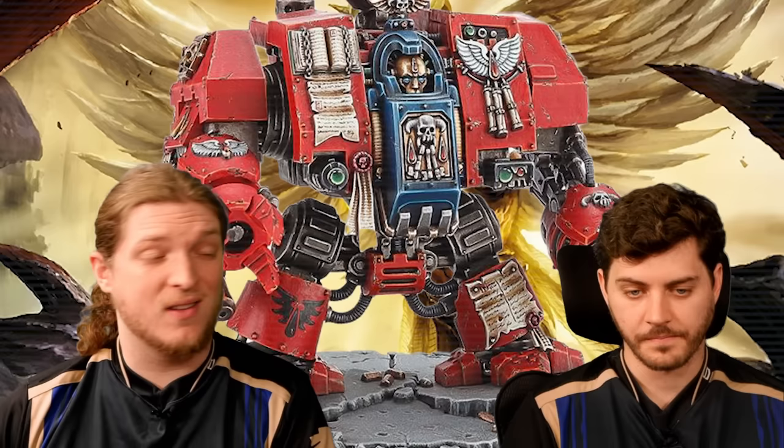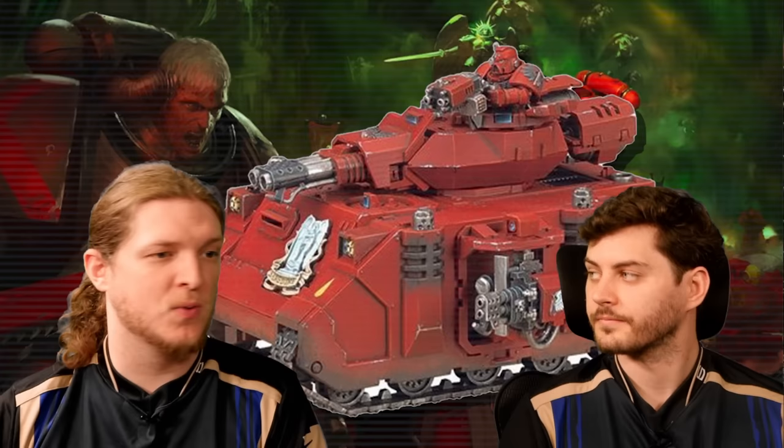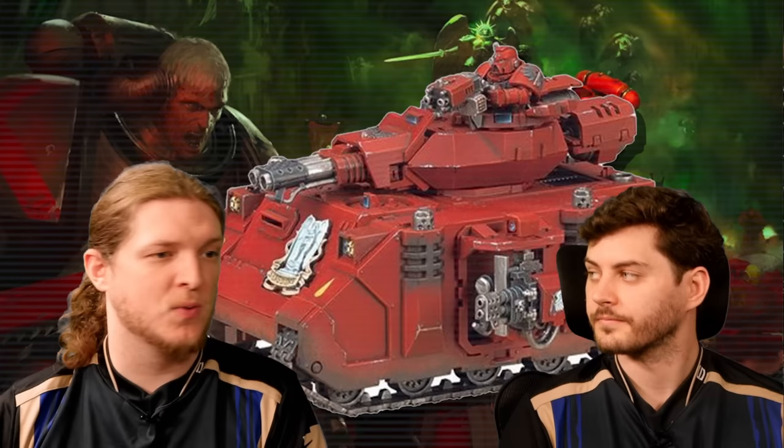Lemartes is an insanely good character, the Sanguinor insanely good, the Librarian Dreadnought quite spicy right now. The Sanguinary Priest gives 5+ Feel No Pain and plus-1 AP in combat for the unit. Good datasheets like the Baal Predator — which is a very good Overwatch piece, fast and great at skirmishing — and the various Death Company units give Blood Angels a lot going for them. It's all melee-focused, but that's not a bad space to be in right now.